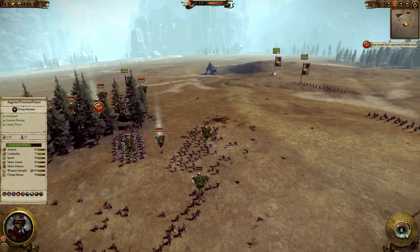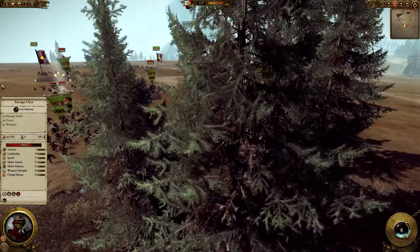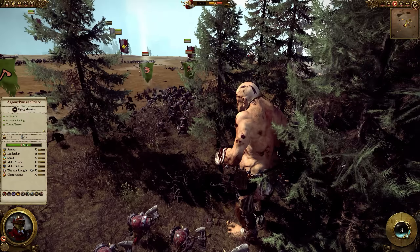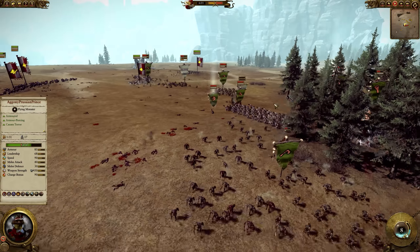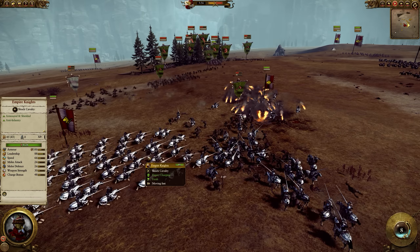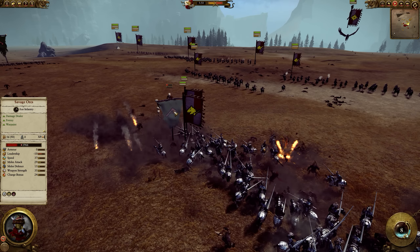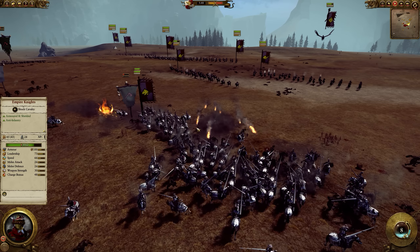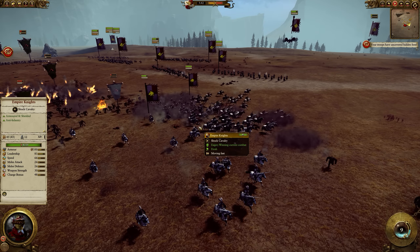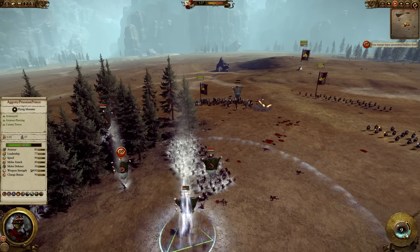The Savage Orcs take fire as they're running in. The giants have lost a lot of hit points — good luck hiding in between the trees when you're that big; it's sort of like standing in a normal bush. A simultaneous front and rear charge should break the Savage Orcs quickly, and indeed it does. The Empire Knights take a bit of friendly fire here, but it's not that bad for them because they have 100 armor.